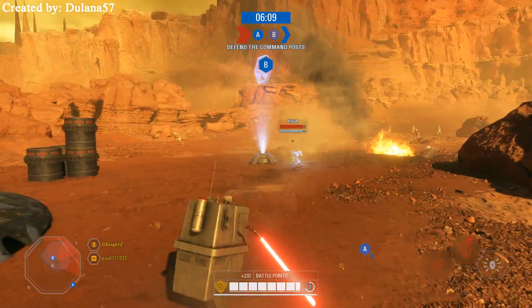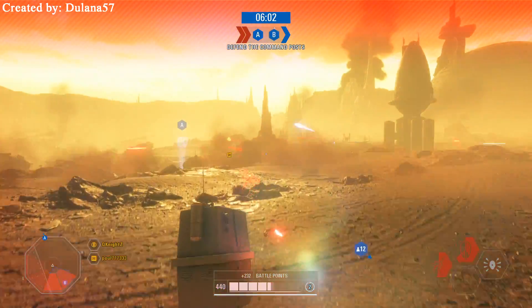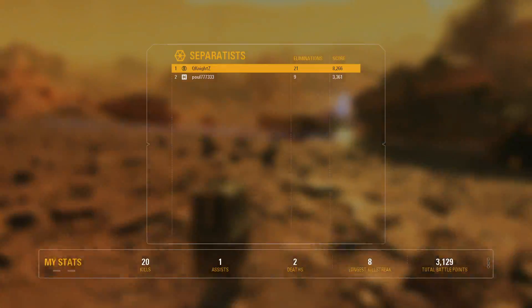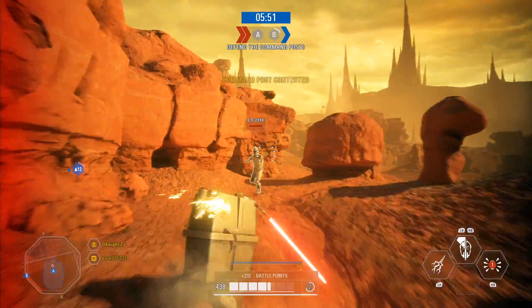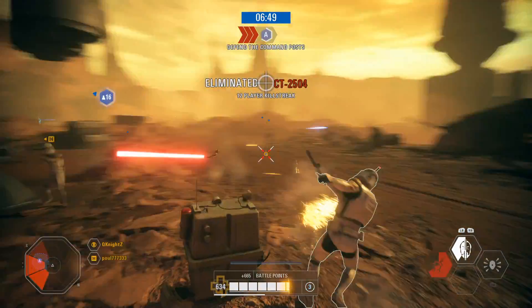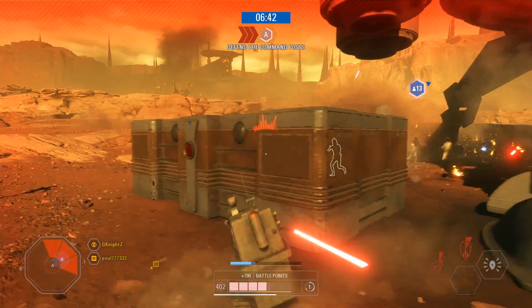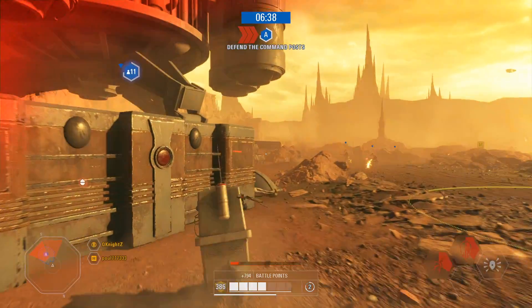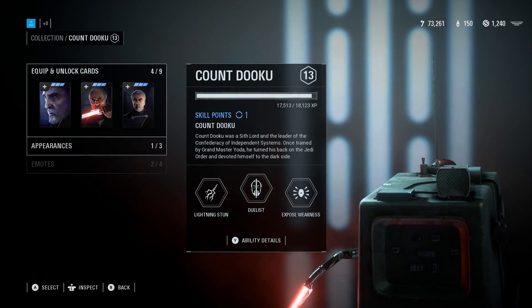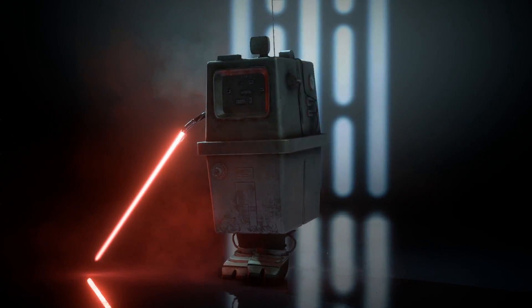Next up, we have what is possibly my favorite mod of the bunch — the Count Gonk mod from Dulanna57, which allows you to play as a Gonk droid using all of Dooku's abilities, and it is just as ridiculous as it looks. I've been going online with this in co-op and having such a good time messing around with it. At one point I was able to get into an epic duel against an enemy Gonk droid, which was an interesting encounter to say the least. This mod doesn't have any custom abilities or star cards — it's literally just the model of a Gonk droid replacing Dooku. If you look at the Gonk droid in the menu, he is way too short to even fully show up on the screen, which is pretty hilarious, and this mod just reminds me of the infamous Gonk droid only Lego Star Wars speedrun.